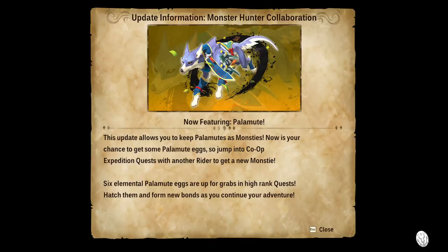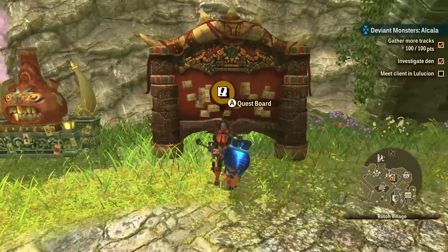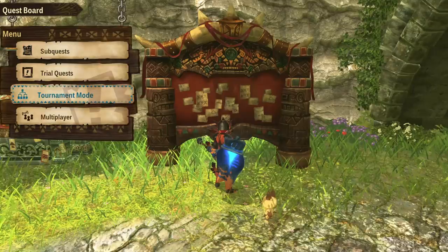Look at this brand new update for Monster Hunter Stories 2, introducing the Palamute Monstie, available to get for everyone across the world right now. I have been really excited about this update and I really want to see how good these doggos are. I love the Palamutes in Monster Hunter Rise, and I'm happy to see the crossover here into Stories as well.